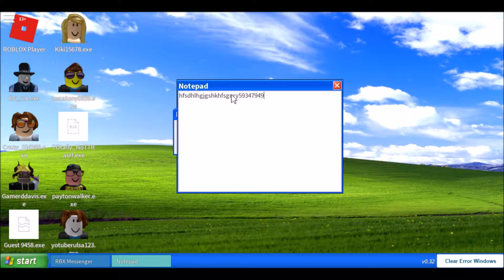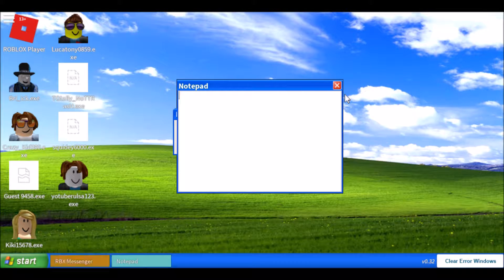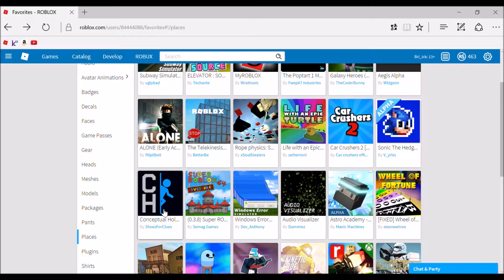Back to the game - Notepad actually works, you can type whatever you want. 'Hello, my name is Brick.' That's pretty cool. So that's everything for Roblox Windows Error Simulator. Let's go to the next game.